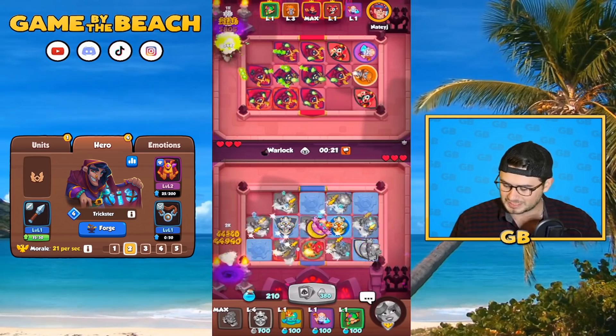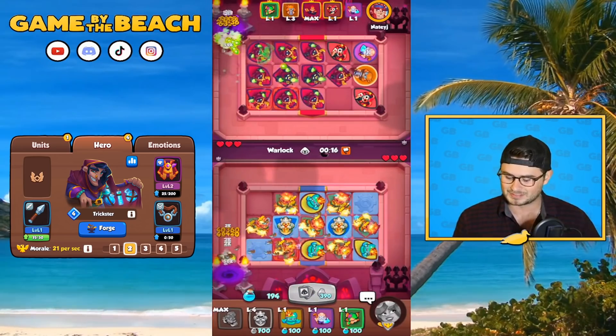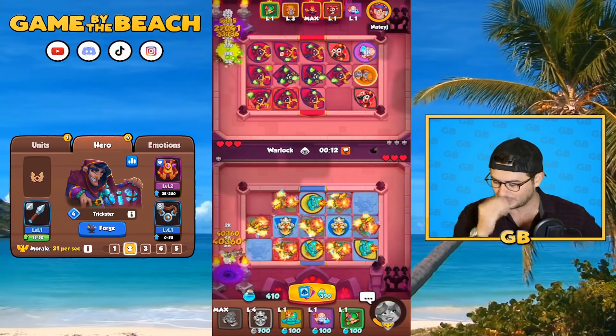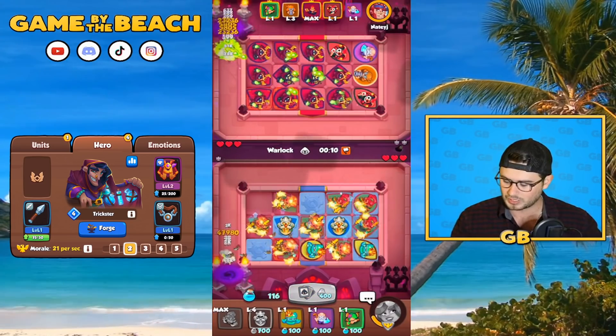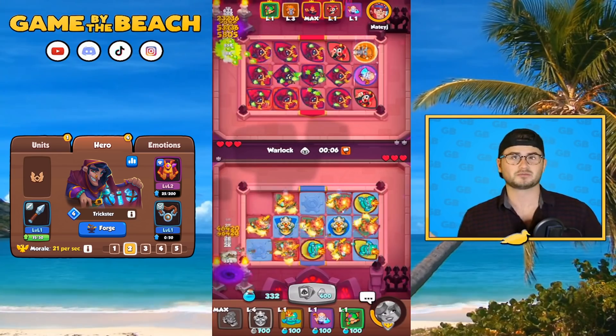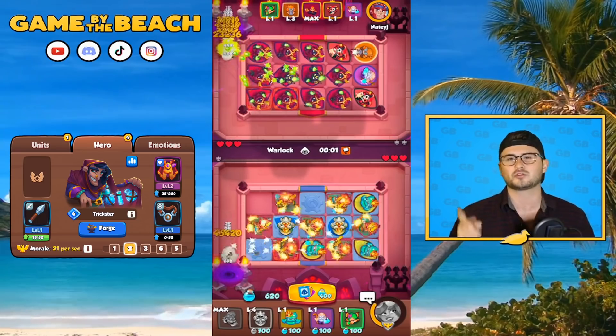We're going to take any positive we can. We do have Dryad in this deck, so not only are we eating things with Scrapper and leveling up, but if Dryads pop up we can still rank up that stubborn Knight Statue as well. Also, if you guys want to catch me live, I do live stream two days a week.